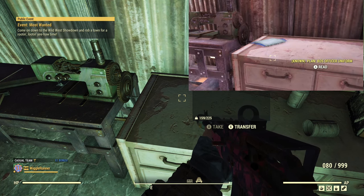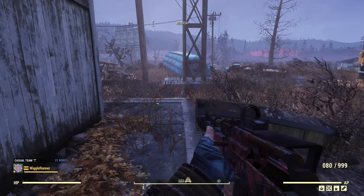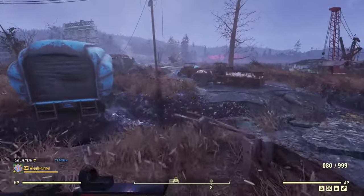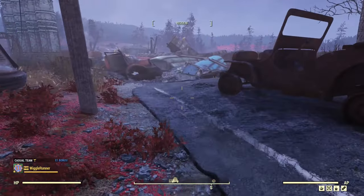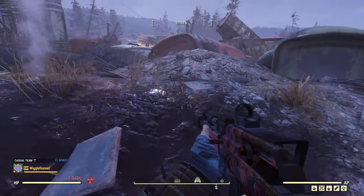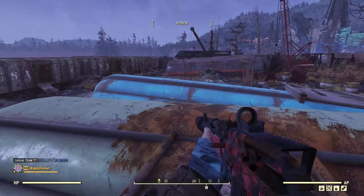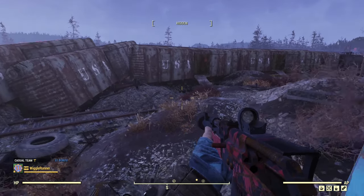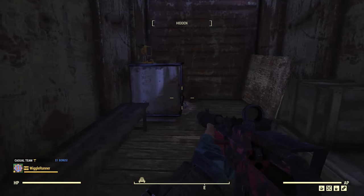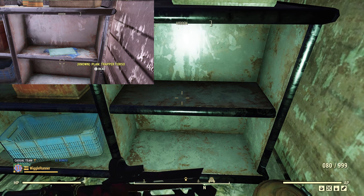The next stop is the Flooded Train Yard. From the spawn point, head to the building on the left, go right inside the door, and the plan will be right on this edge of the table next to the armor workbench — last time I was here it was a Brotherhood of Steel officer uniform. There's a second spot: look for the last train car that says USA on the side, go right inside, and what we want is this counter shelf. When I was here before I found a plan for a trapper torso.